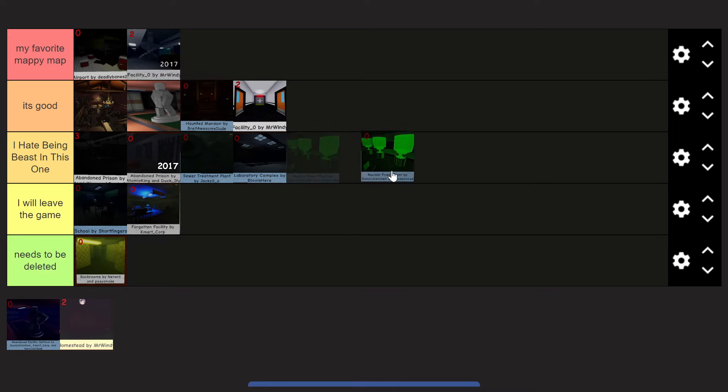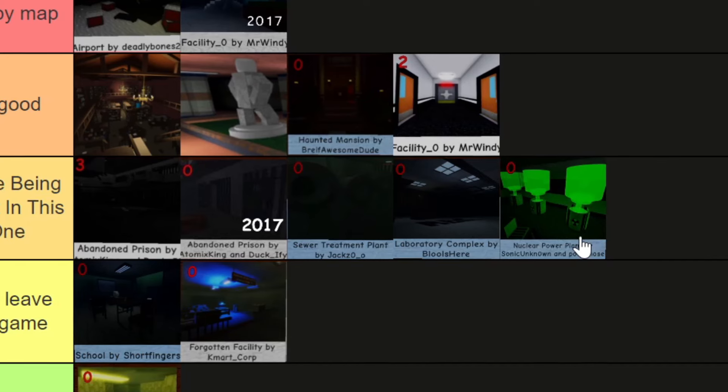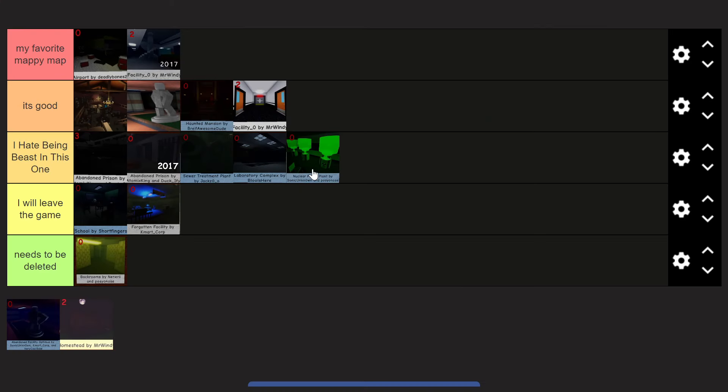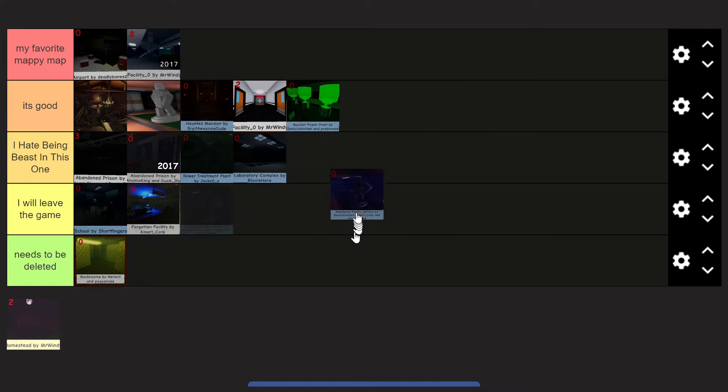Nuclear power plant — when it first came out there was that initial excitement, but you have to ask: is this really a good map for Flee the Facility? I really like the lights and the interactive parts. I think they did this map better than the school map. I'd put it in 'it's good' — not my favorite, but I did really love it when it came out and I'll still play it if it comes up.